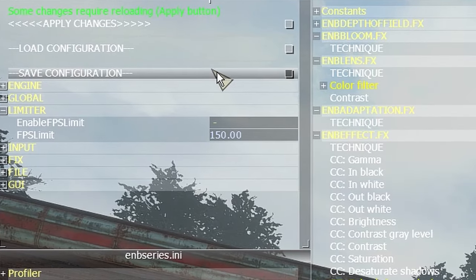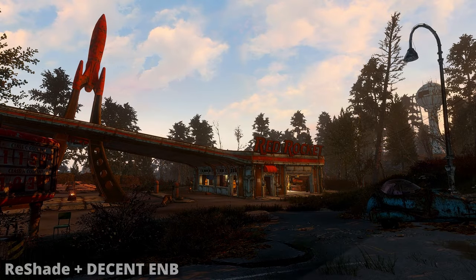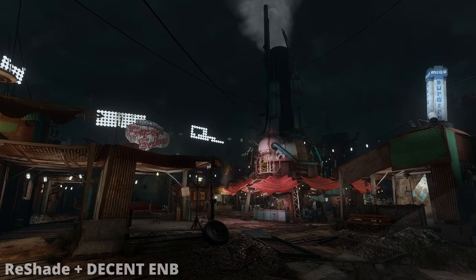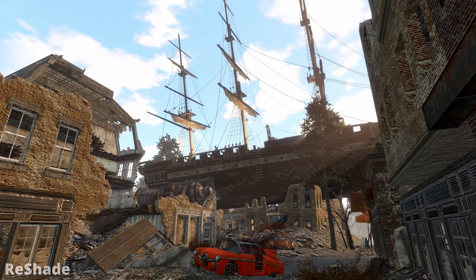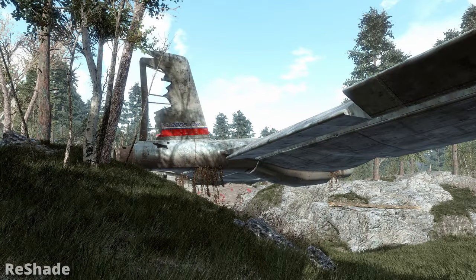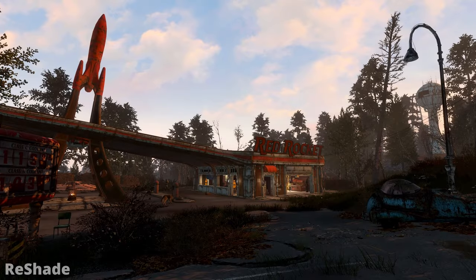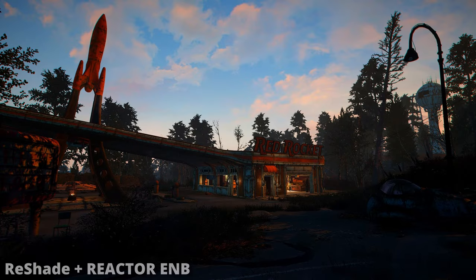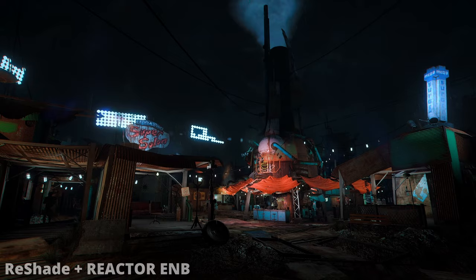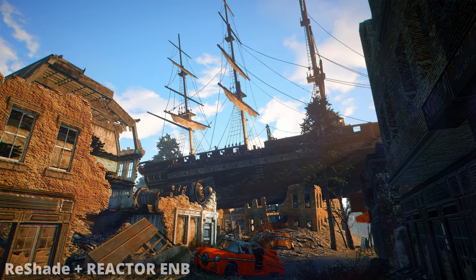Now it's time for the ENB comparison. There are many presets that have their own unique look and add a whole different vibe to the game. I personally like using the Decent ENB preset. As you can see, it adds some contrast and emphasizes the colors by keeping it natural and crispy. A different one is REACTOR. By adding some contrast, saturation and lifting the blue color, it makes the game much more vibrant. It also adds some effects like lens blur and depth of field.